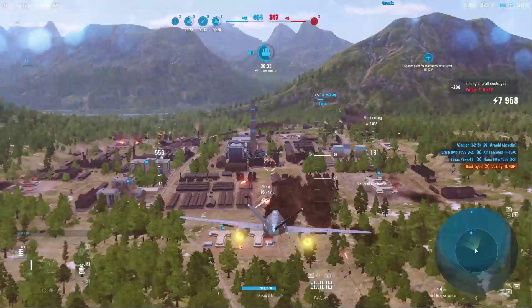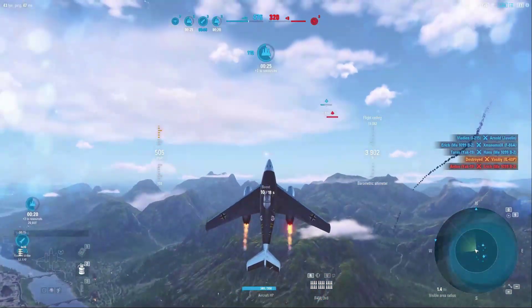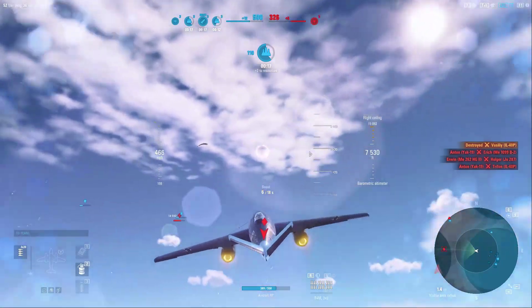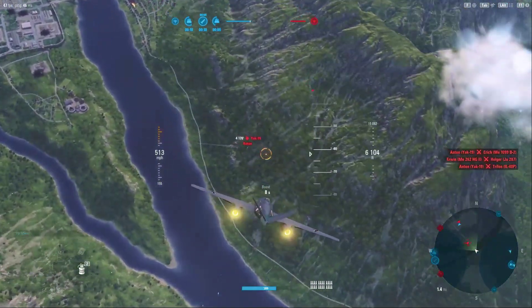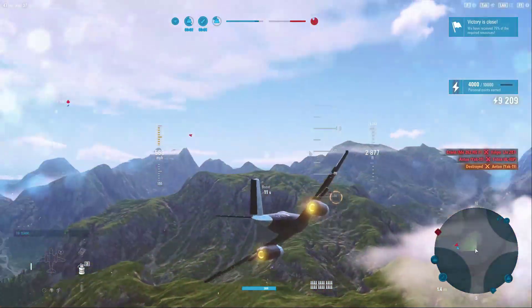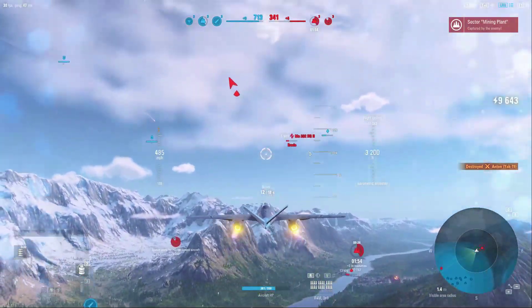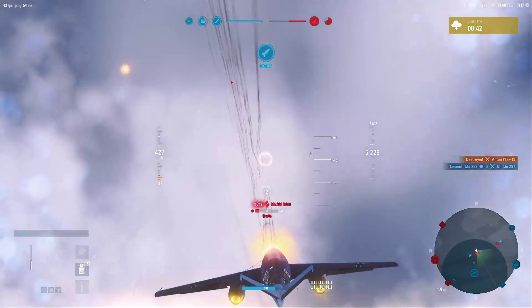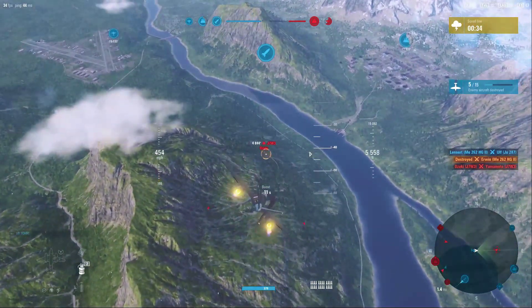The Yak-19 just took down the other ground attacker, a German equivalent A-1099 B2. We're going to use the momentum we had to get back up to our operating altitude — some of our boost will help us get there. We have the cooler on this, so if we need airspeed quickly and boost is low, we can get 10 seconds of free boost. The Yak-19 is pretty low on hit points, so we get good damage on him and knock him out. We do a nice brushing pass on another target, knocking out the engine and causing critical damage, then manage to take out another 262 HG2.